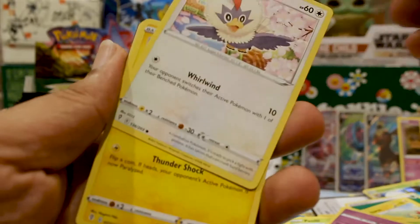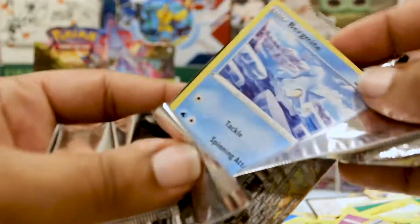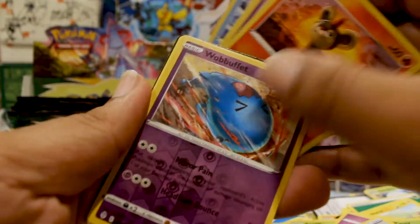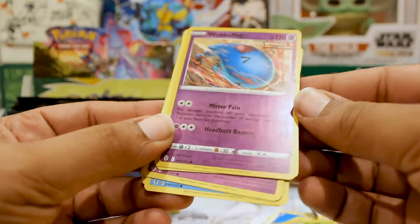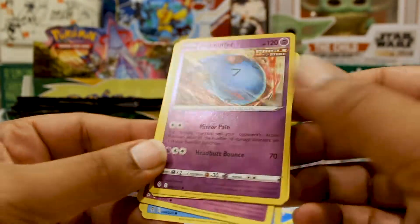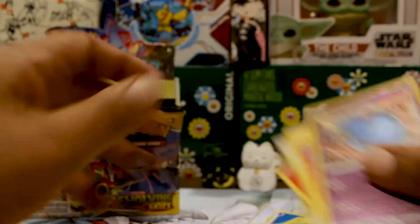We want a reverse Pumpkaboo — I think that's what we're shooting for now. Welcome back after some technical difficulties — we got the camera rolling again. We didn't pull much out of the last pack. A Swablu, Litleo, and a Wobbuffet. Put damage counters on your opponent's active Pokemon equal to the number of damage counters on one of your bench Pokemon — that could be rather busted in the right situation.